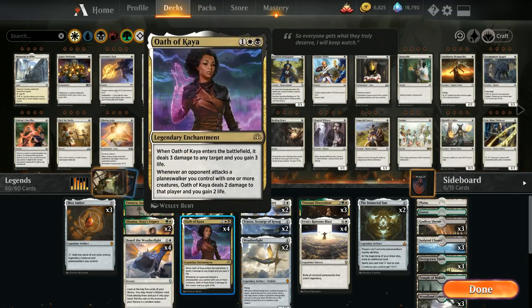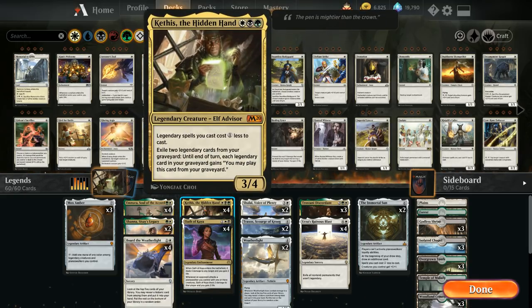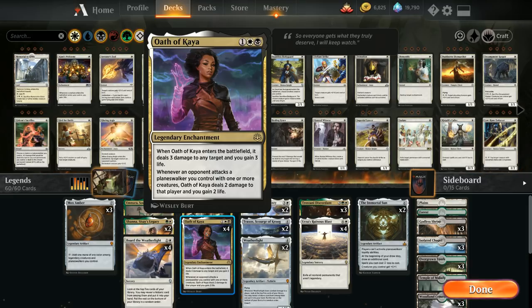We also have the full playset of Oath of Kaya despite not having any planeswalkers. It's a 3-mana legendary enchantment that when it enters the battlefield deals 3 damage to any target and we gain 3 life. A nice cheap removal spell that helps pad our life total against aggressive decks, and another legendary permanent that can easily end up in our graveyard if we play duplicates — fueling the graveyard for Kathis and bridging the gap at 3 mana.